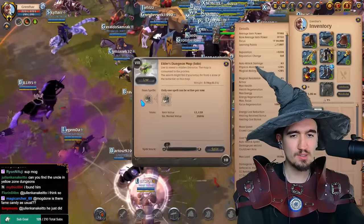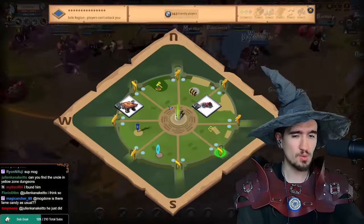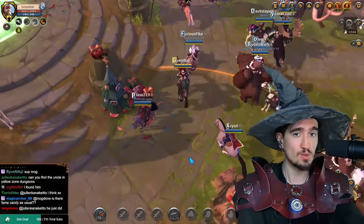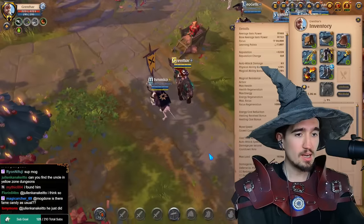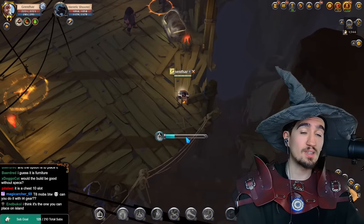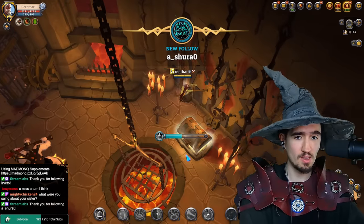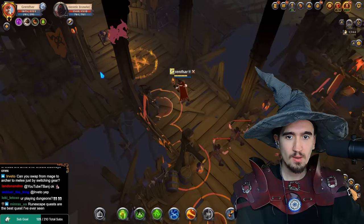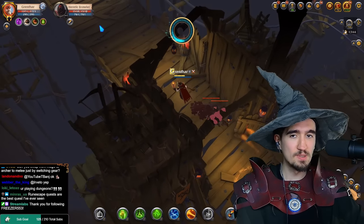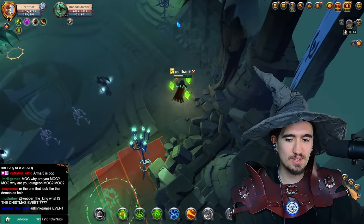I'm going to get some tier 8 dungeons and let's see how fast we can find Uncle Frost here. In tier 5 dungeons we had a 1-in-10 spawn rate based on 10 dungeons we ran through — let's see if it's any different in tier 8. First tier 8 dungeon: no Uncle Frost. Second dungeon: no Uncle Frost. Fourth dungeon: no mob, no Uncle Frost. Fifth dungeon: no Uncle Frost.